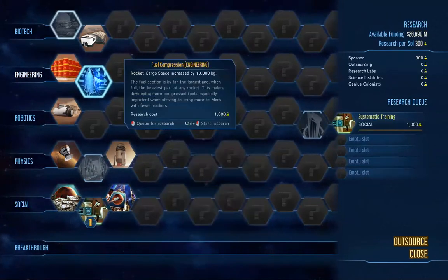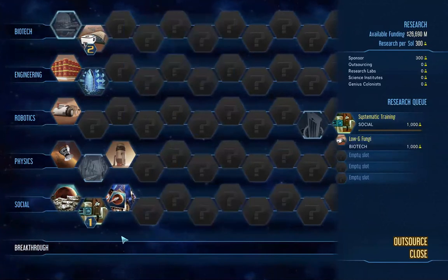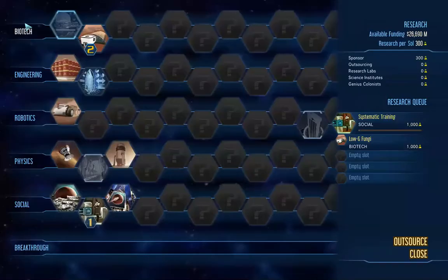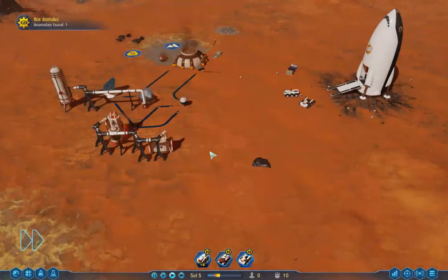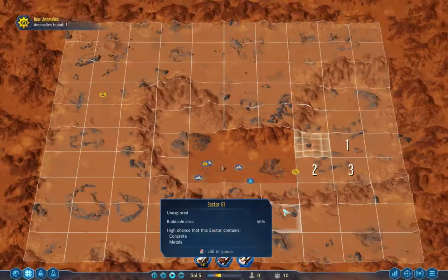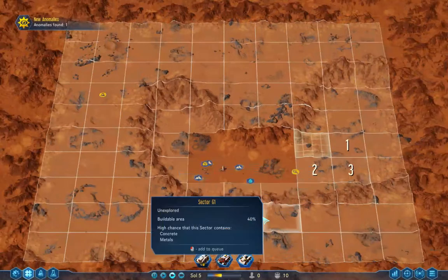Let's get that going — rocket cargo space increased by 10,000 kilograms. I like that. Make a fungal farm — let's research some fungus. I gained 3,000 or 1,000 credit points or something. My little scanning has produced an anomaly.